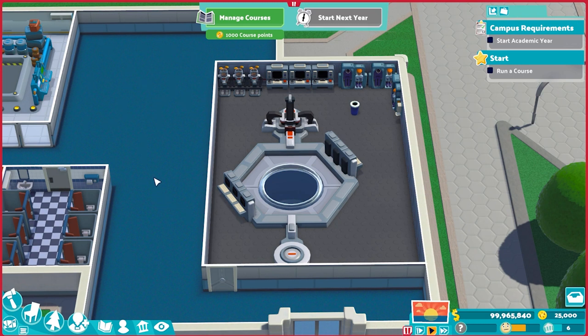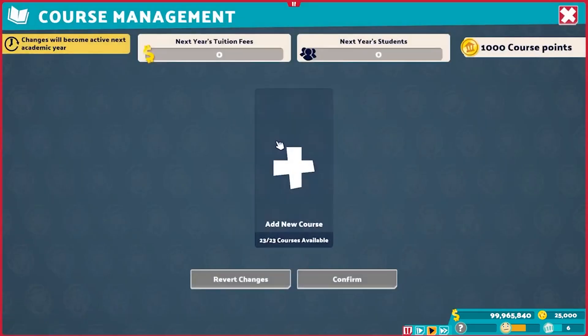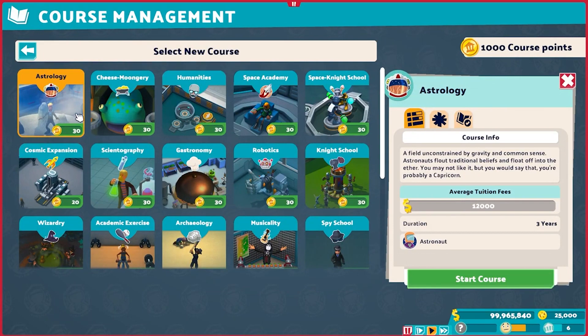We continue our march through the various classes in the new DLC, the Space Academy, with one of my favorites: Astrology. It's the other class introduced during the Universe City level, which looks like it has a modest tuition amount — but no, the actual full tuition fee is quite nice: 12,000. That's up there with robotics. It's a three-year class.